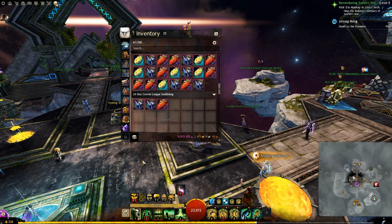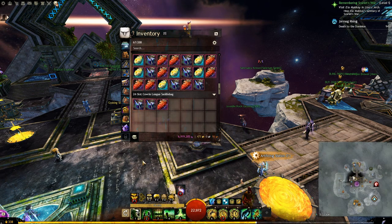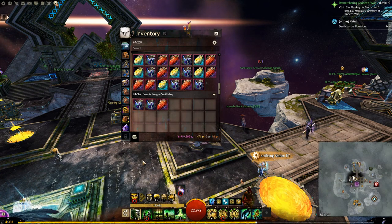To make things easy, instead of saying Dragonite Ore, Imperial Fragments, and Bloodstone Dust every time, I will just call them Ascended Materials for short.